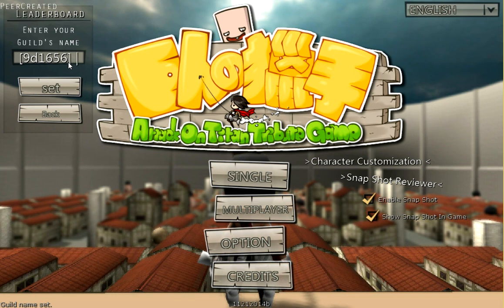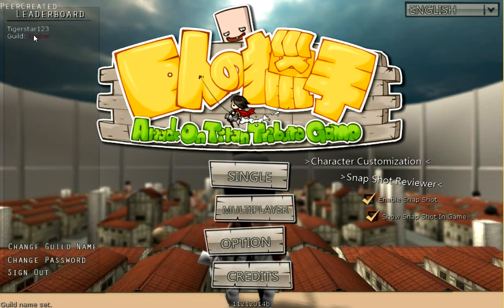After you do that, you're going to put in what you want your guild name to be. I don't want Tigerstar, I want Timber, because that's my OC's name. Once you do that, press set, and you have your color.